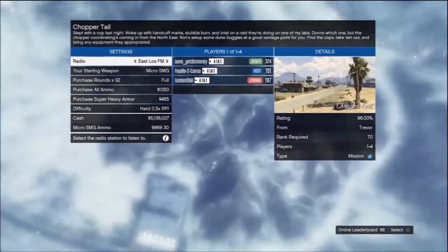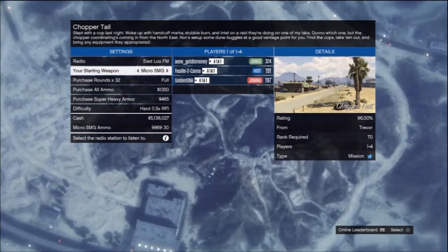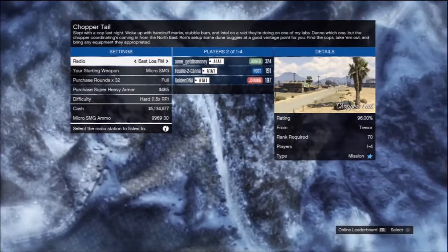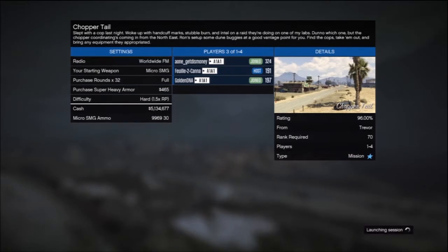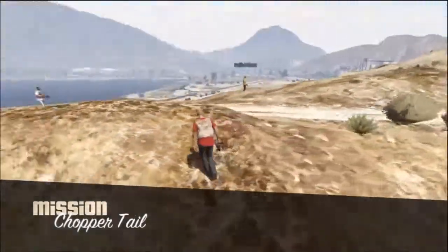What it is, what it do — I got another GTA 5 Online mission video for you. This one is Chop a Tail. The person you get it from is Trevor.